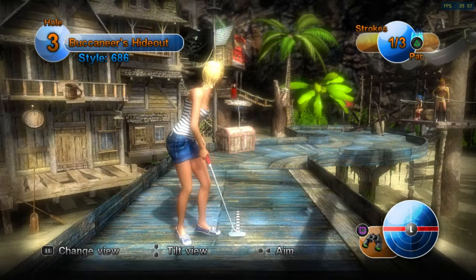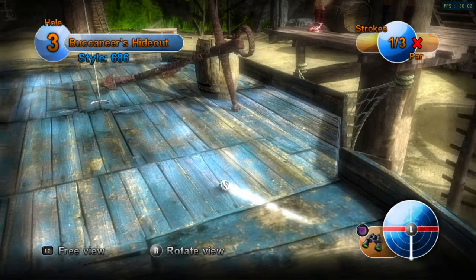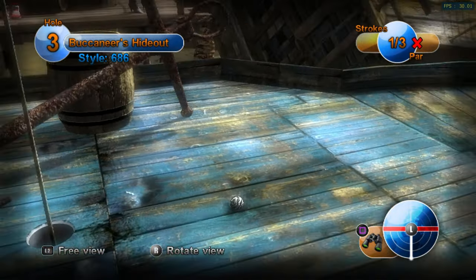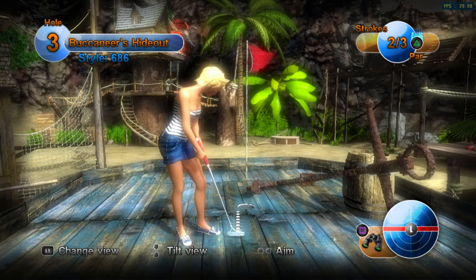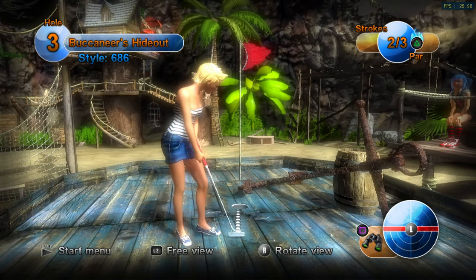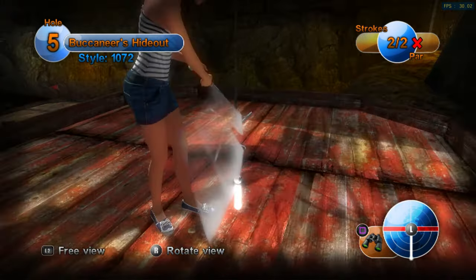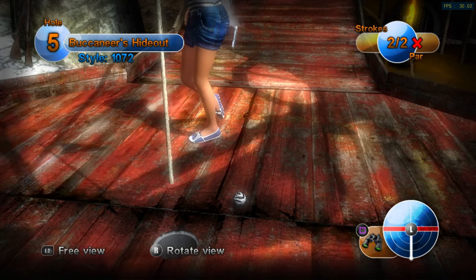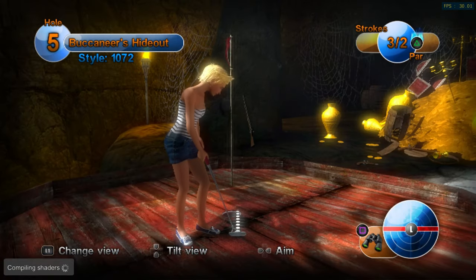I'm a true sucker for mini-golf in real life and in video games, and Planet Mini Golf is awesome. It's not overly complex, yet easy to get into. There are so many courses to try, you won't get bored for a while. The only issue I had was the sensitivity of the analog stick — you must use the left analog stick to swing the putter, and it's hard to measure exactly how hard to hit the ball, which can cause some frustration.